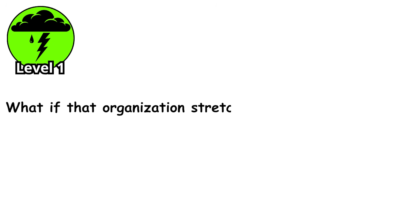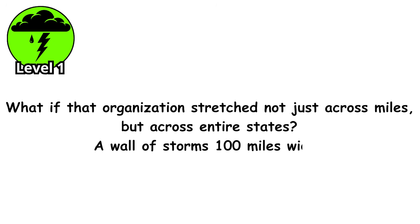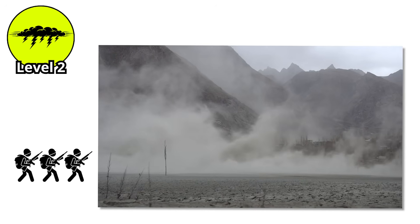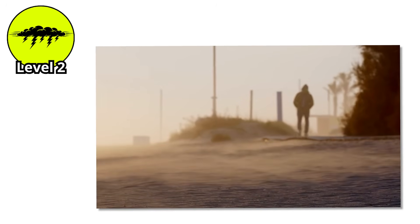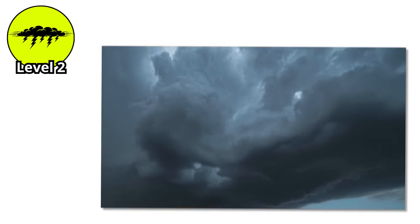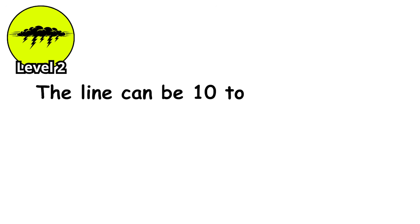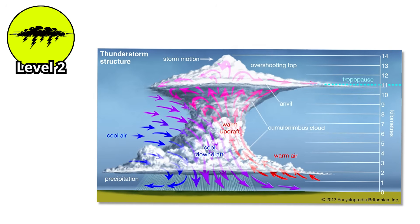What if that organization stretched not just across miles, but across entire states? A wall of storms 100 miles wide? Level 2. Picture a wall of storms stretching 100 miles across, moving forward like an advancing army. A squall line is a continuous line of thunderstorms, sometimes hundreds of miles long, marching across the landscape in formation. They form along cold fronts or ahead of them, where dramatically different air masses collide head on. The line can be 10 to 20 miles wide, and when it hits, it hits hard. The leading edge produces a gust front — a surge of cold downdraft air that races ahead of the rain.